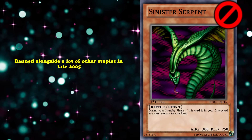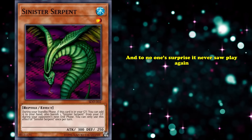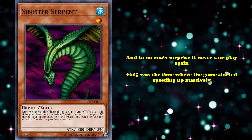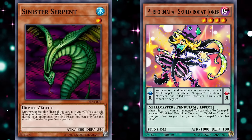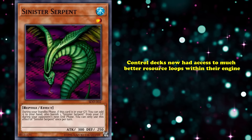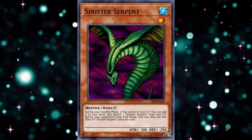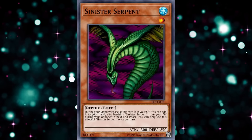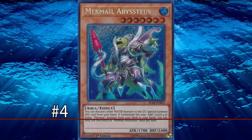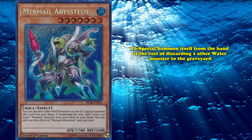This kind of resource generation from the graveyard was something that wouldn't be seen in any other card all the way until Treeborn Frog, and that's why this card got banned alongside a lot of other staples in 2005. In its errata form, the card's effect not only became a hard once per turn, but it also makes you banish the Sinister Serpent from your graveyard during your opponent's next end phase. Around 10 years later, this card got an errata before being brought back into the game, and to no one's surprise, it never saw play again. 2015 was the time where the game started speeding up massively, and control decks now had access to much better resource loops within their own engines.